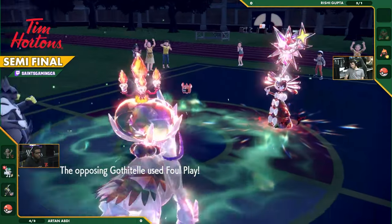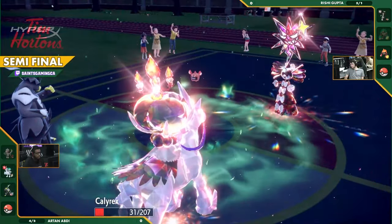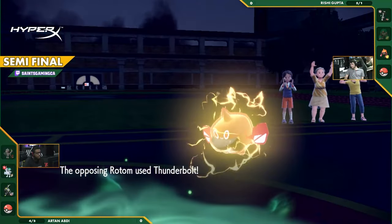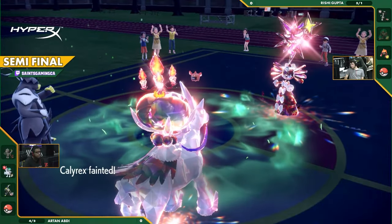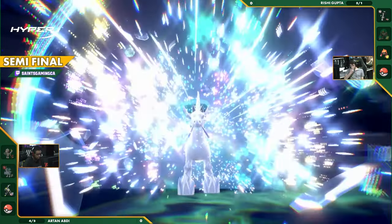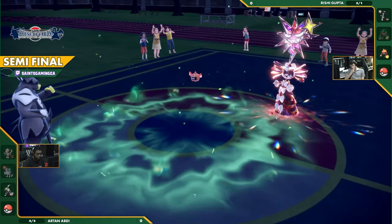I don't know if Foul Play knocks out at plus-one. It'll do a lot, but not enough to get the knockout. Thunderbolt, though, will pick up the kill. Beautiful play by Rishi. That Dark-type Terastallization also helping protect it from the Wicked Blow that would have inevitably come against the Gothitelle. Facing that down as a Psychic-type would be brutal, but now it just goes to the Rotom instead.